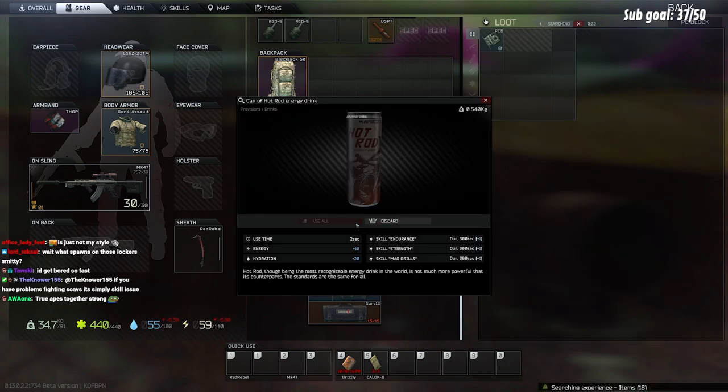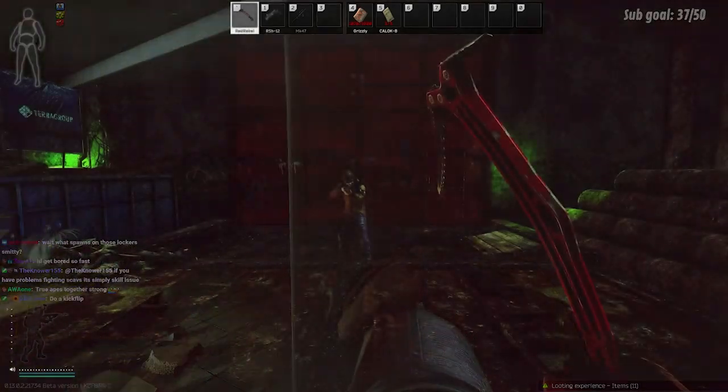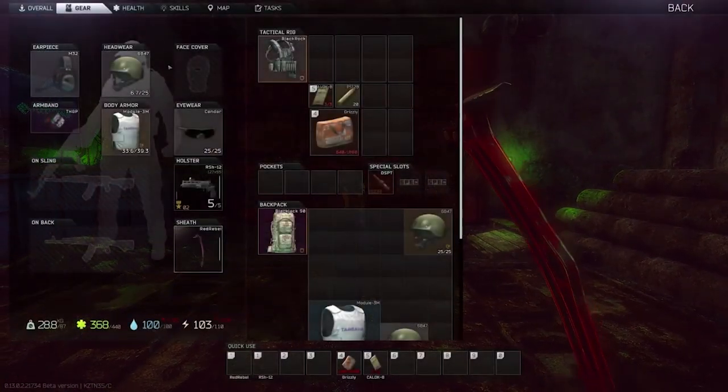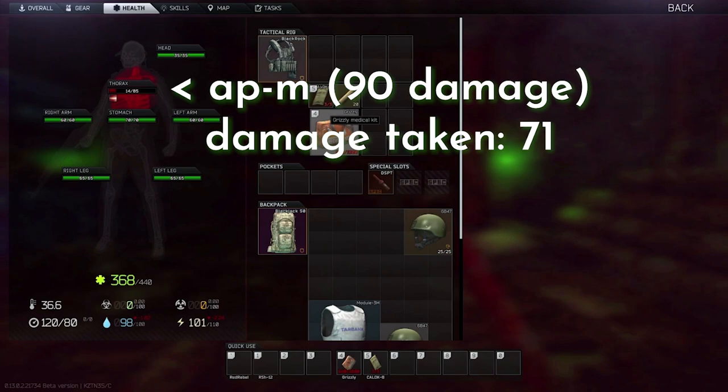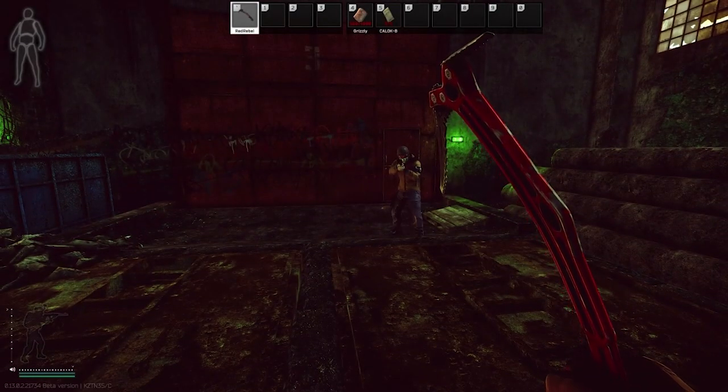This can be reset just by leaving the raid and then going into a new one, since you risk losing the enhancement by repairing the helmet. But this same enhancement is also available for Thorax armor,